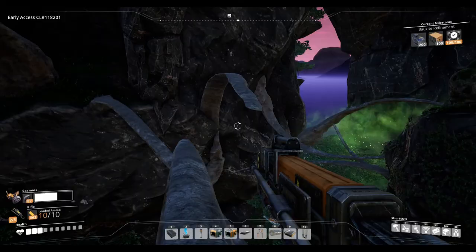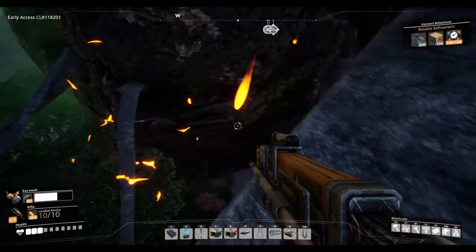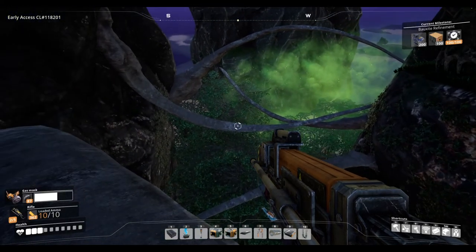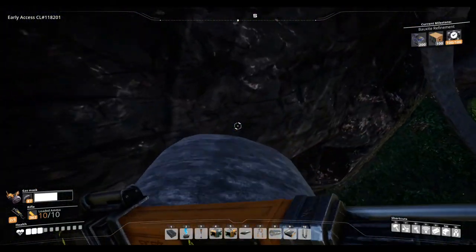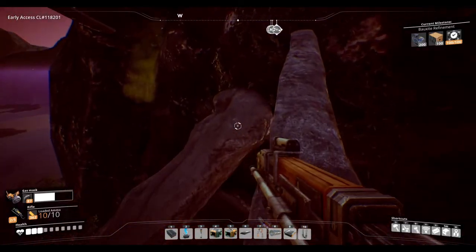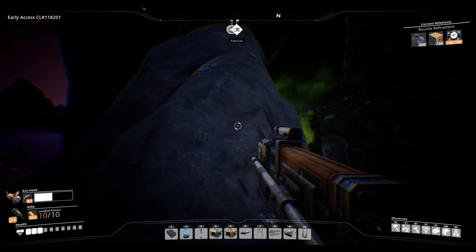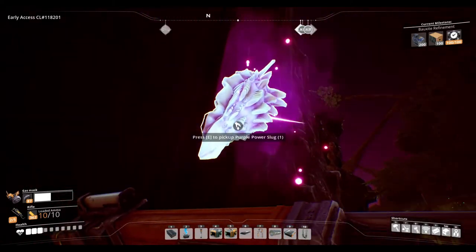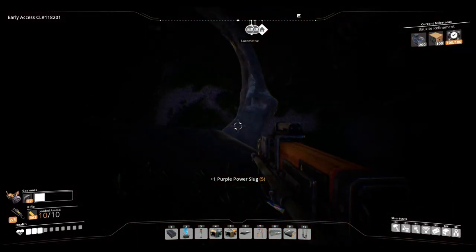We're aiming for that one, not the one on the left. Down here and now we're aiming for - you could aim for that piece of grass there. Jump across, jump across there. We are in poison now. There you go - now you can just go in, get a purple slug, and then I'd recommend heading back that way because that's where the next few slugs are.